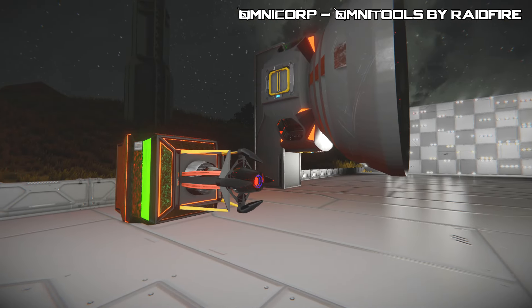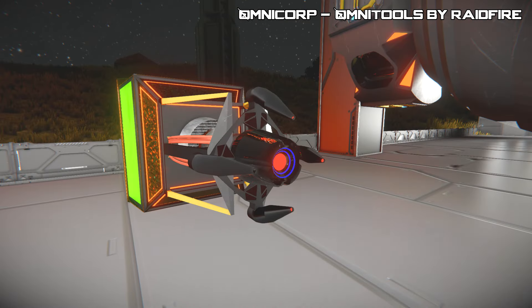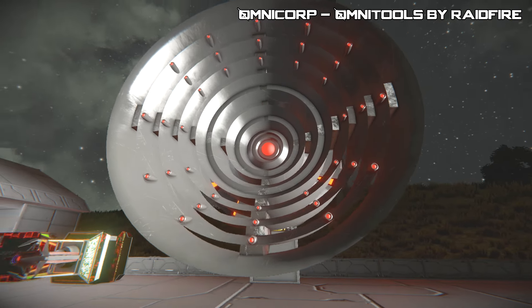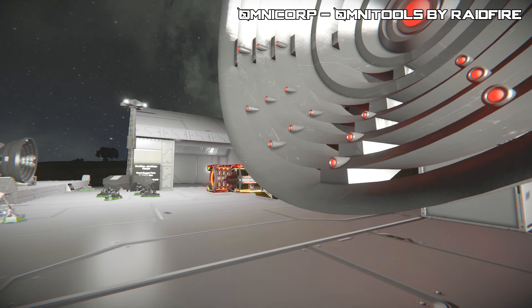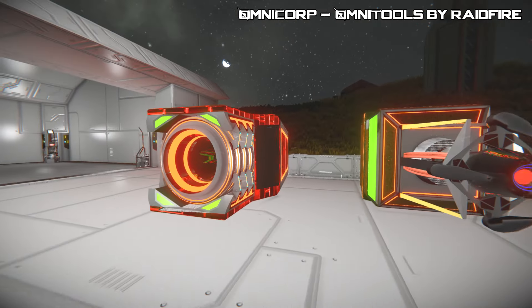The Omnitools add three blocks: an ore detector, a grinder welder, and a drill — and that's a mining drill that uses lasers. This is a Toolcore mod, but you don't have to worry about installing the Toolcore mod itself, because that'll automatically install when you subscribe to this one. So it all works correctly.